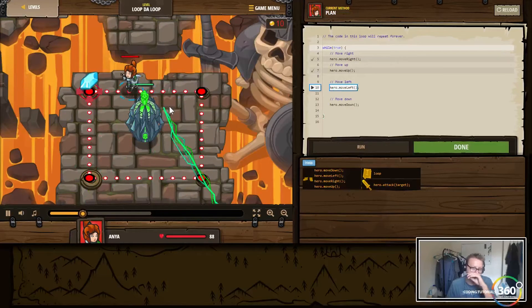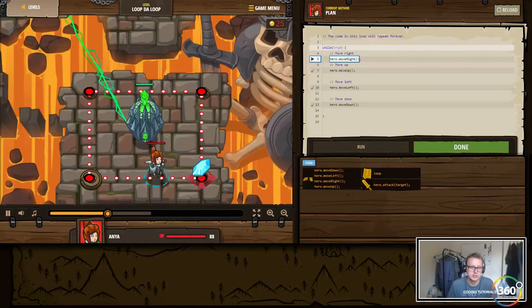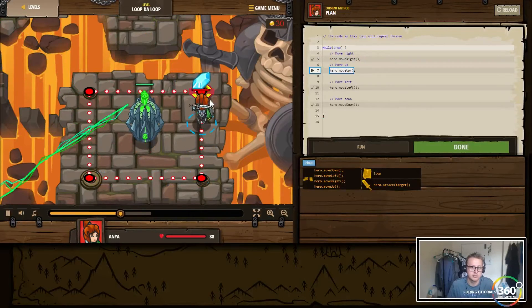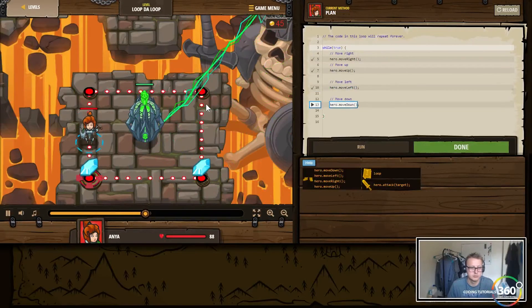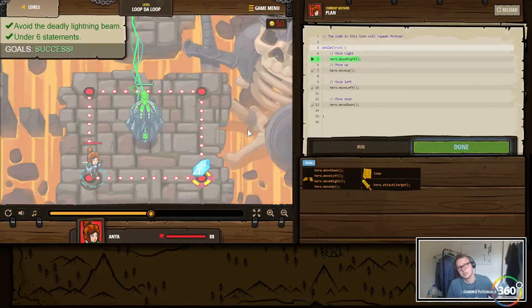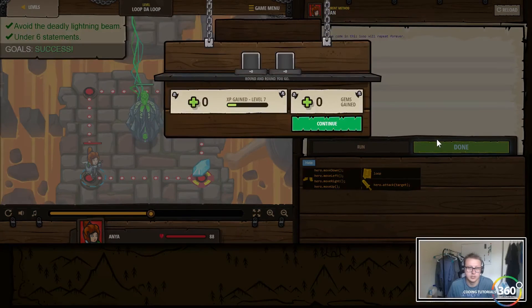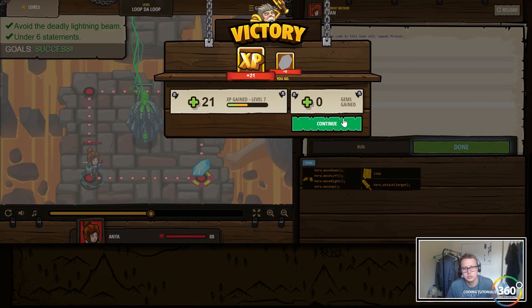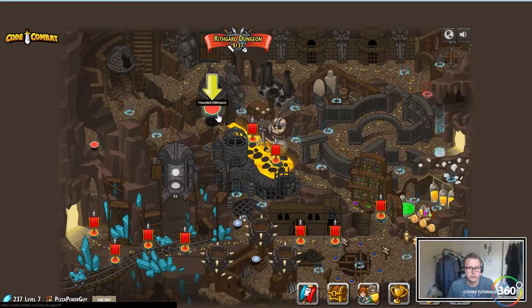We're dodging the death ray, collecting coins. We did it under six statements — one, two, three, four — not quite sure how they count statements, maybe each function call counts. Pretty straightforward — we dodged the death ray.